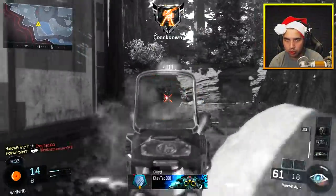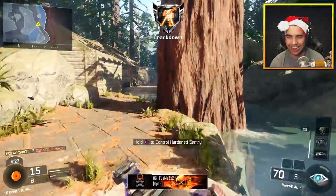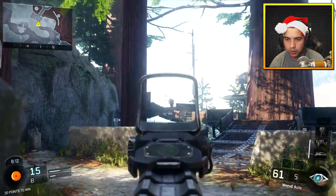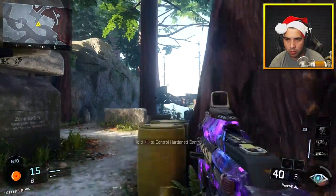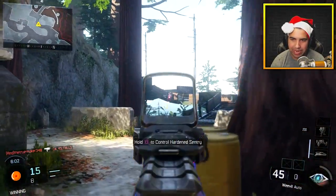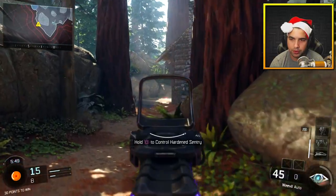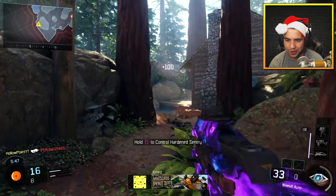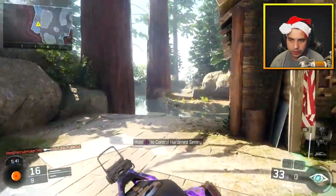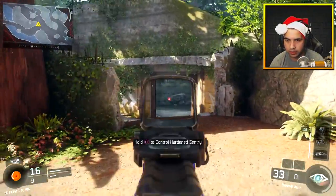There we go. There we go, sentry. Let's go. Oh, sentry gun. Sentry gun is so overpowered — it's so underrated, the sentry gun. Oh my god, how many damn hit markers? That guy didn't shit his pants because God is great, cuz damn I put a lot of bullets in his ass. They're around here. Alright so we're running out of bullets with this gun — running out of bullets on the Weevil. Thank God I put extended mags though. Obviously we have six attachments, so I put extended mags.